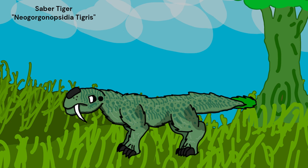During the Permian, the top predators were gorgonopsids — saber-toothed pseudomammals. One species of leaf-tail has experienced neoteny, appearing more like its juvenile form and more like the gorgonopsids of old. They are now 6 feet long and 180 pounds. These saber tigers have strong saber teeth used to take down their preferred green-neck prey, and their stripes make them deadly ambush predators.